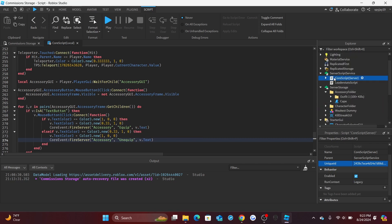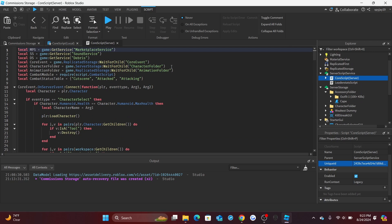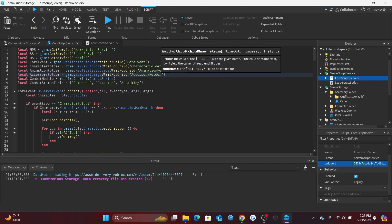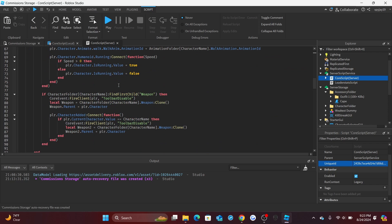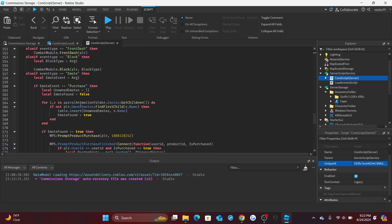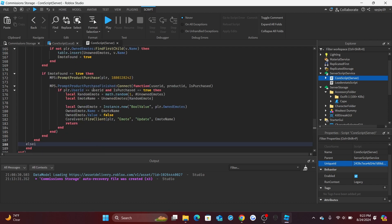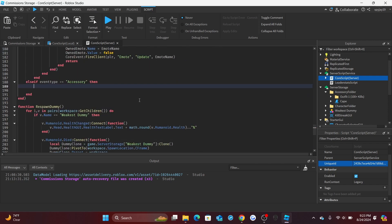Open the CoreServerScript. Up top, copy and paste the character folder variable and adapt it for the accessory folder: `local accessoryFolder = serverStorage.AccessoryFolder`. Scroll down to where we left off after the emote handling code and add: `elseif eventType == 'accessory' then`.